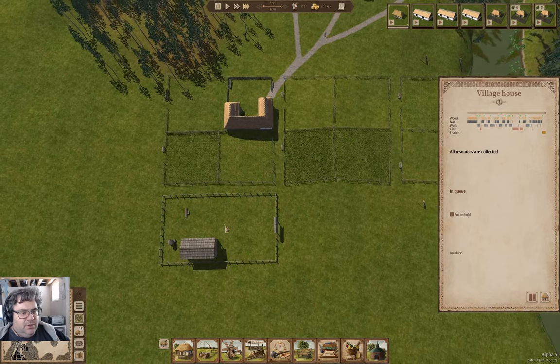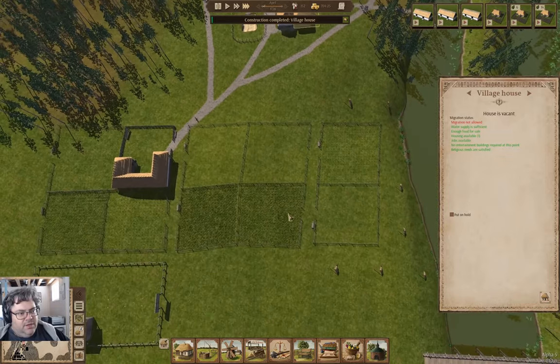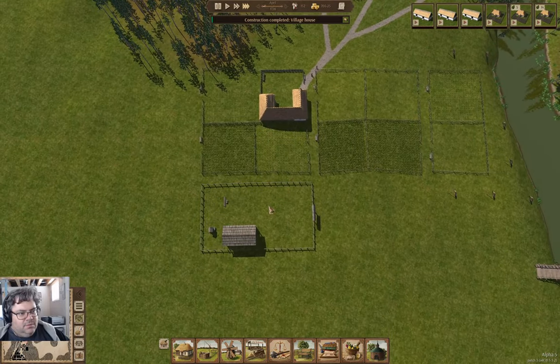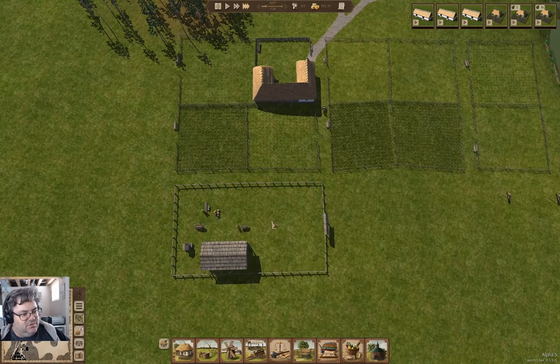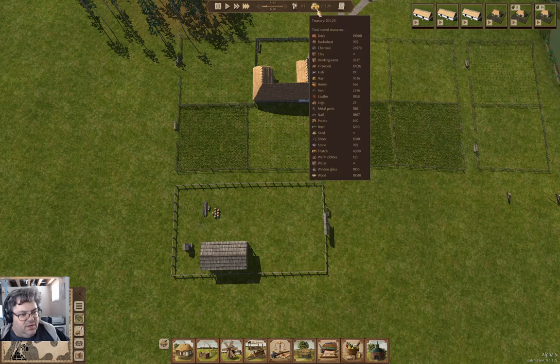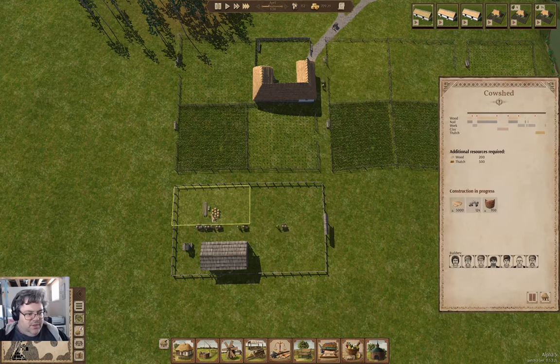We're hiring workers now, and we've built a house. Now the cow sheds — and here come materials for cow sheds. Yay, it's materials for cow sheds. Let's look here, we are running through food reasonably quickly. But we have a cow shed going up here.